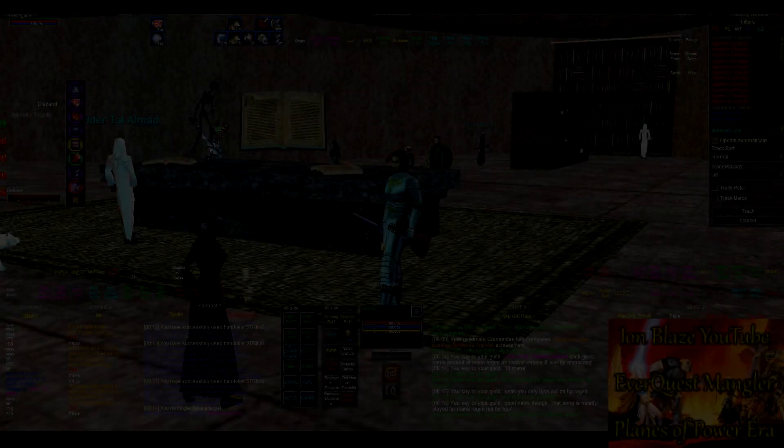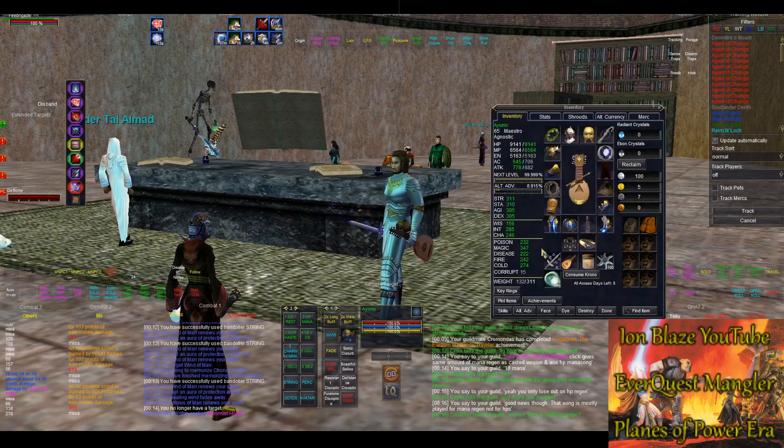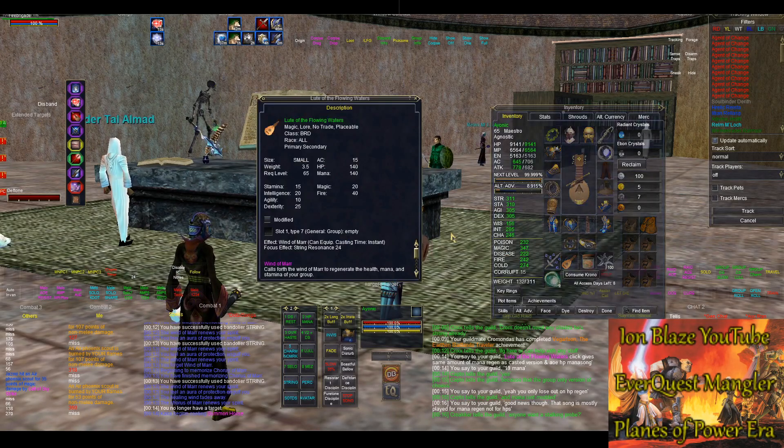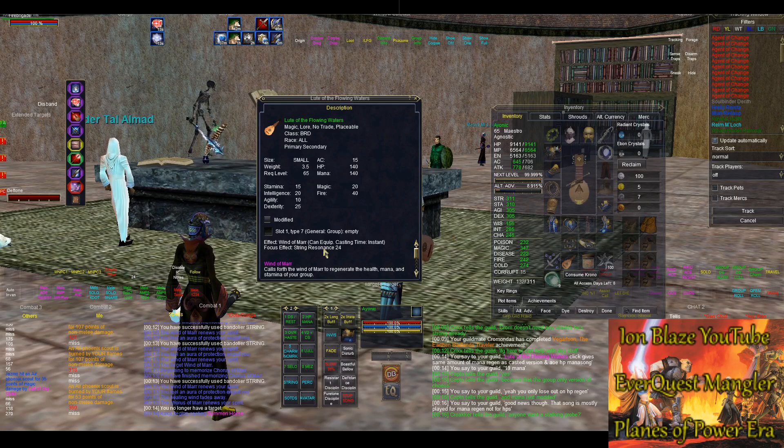Welcome back everyone, I'm Blaze. Today's video I want to talk about an item I just recently got — the best-in-slot bard instrument in the game at this point in time, called Lute of the Flowing Waters, which comes from a minor raid boss in Plane of Water.